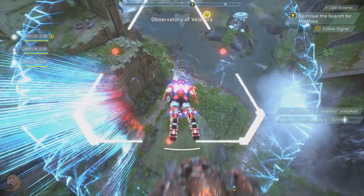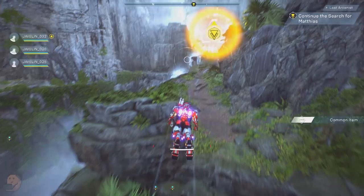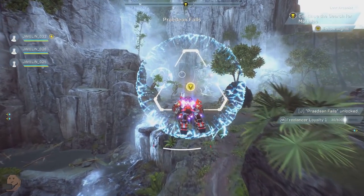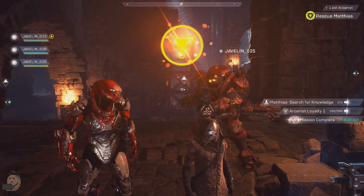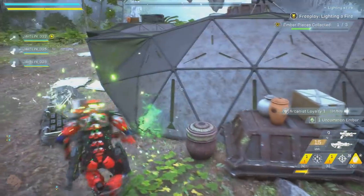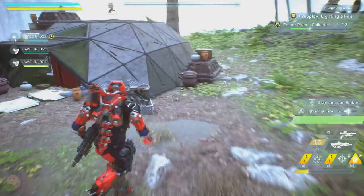Did you know that doing certain things will grant you loyalty for factions? The Freelancers, the Arcanists and the Sentinels are all factions you can rank up with. It's unclear what exactly loyalty does, but my assumption is higher ranks give you access to better missions, new areas and even legendary contracts — maybe even unique blueprints and items.